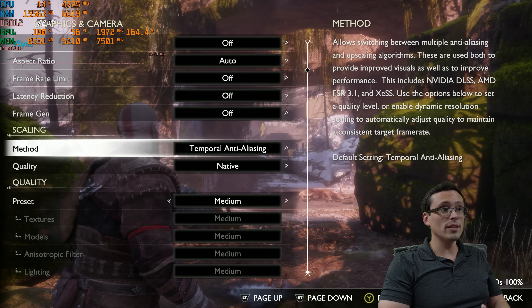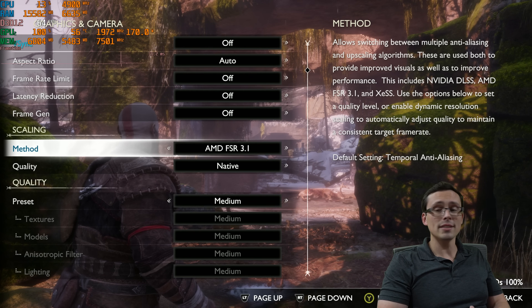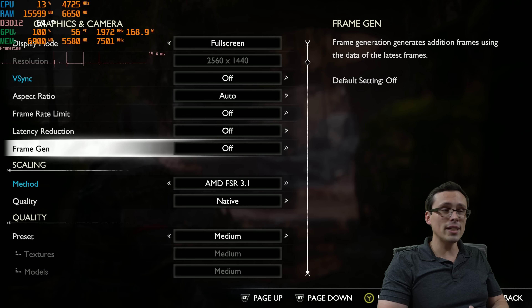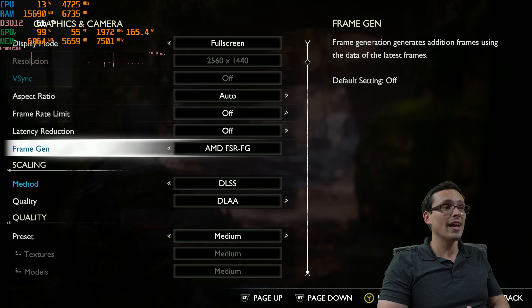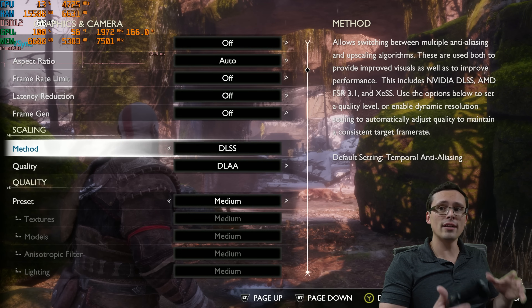If we did want to use upscaling — and if I'm on a 3060 playing on a 1440p monitor, oftentimes DLSS quality is going to be pretty reasonable to go with. Notice the game has FSR 3.1 as an option, but we also do have XESS and DLSS. I want to note something: because we have FSR 3.1, frame generation is available for a 30-class GPU, even if I'm not using FSR upscaling. I can scroll over to DLSS and FSR frame generation stays enabled. But for now, I'm going to turn off the FSR frame generation so we can see the non-frame-generated numbers.